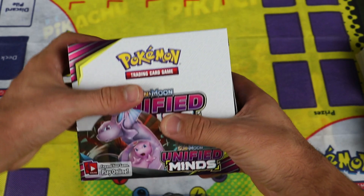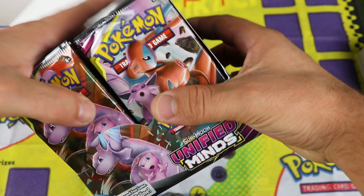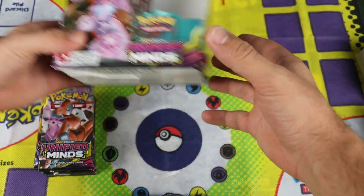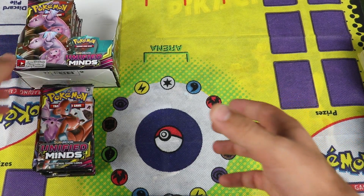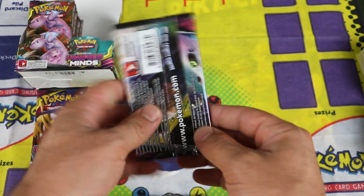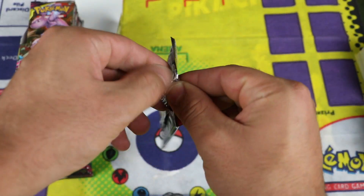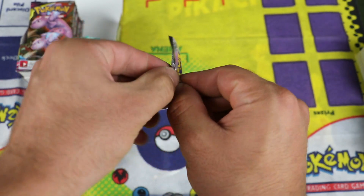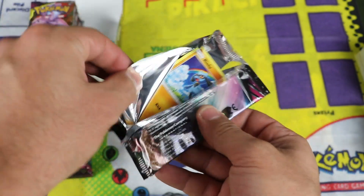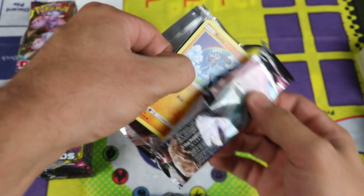I'm going to do the same thing I did the first time — open the right side in the first video and the left side in the second video. My first box was pretty good. I got one rainbow, but I didn't get any secret rare item cards or the stadium card. And I only got one full art card.